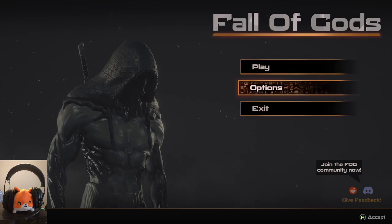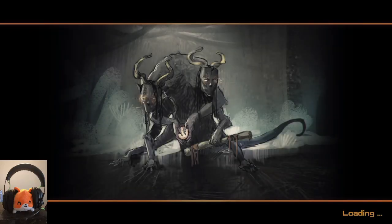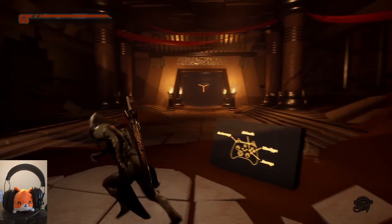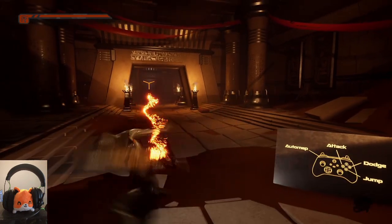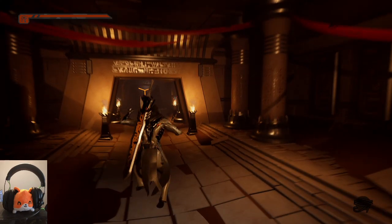Welcome back to the channel and another demo - Fall of Gods, looks like a hack and slash roguelike. Some pretty cool art. Right into the demo - auto map, attack is B, dodge and A is jump... and it crashed immediately. Okay, off to a rollicking good start.